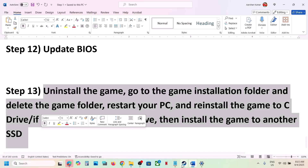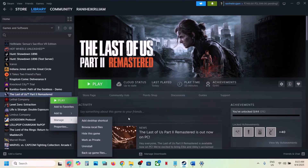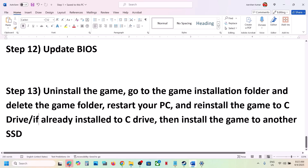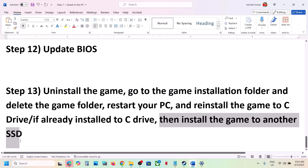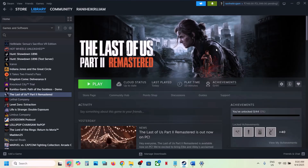If nothing is working, uninstall the game by right-clicking it in Steam, selecting Manage, then Uninstall. After uninstalling, go to the game installation folder and delete the remaining game folder. Then reinstall the game to a different drive — if it was on D or E drive, try C drive, and if it was on C drive, try installing it to another SSD. One of the steps shown in this video should help you run the game successfully. Thank you for watching — please like the video and subscribe to the channel.